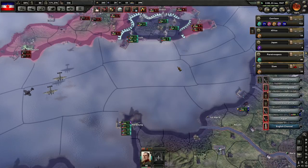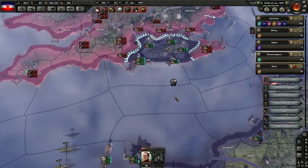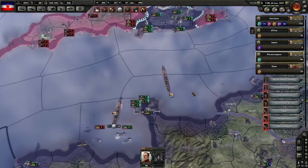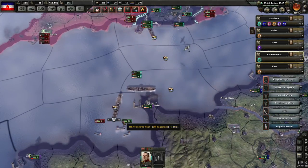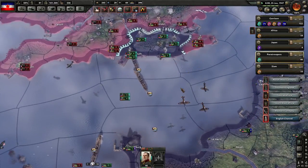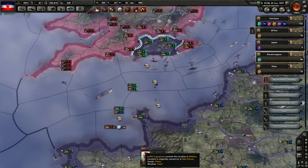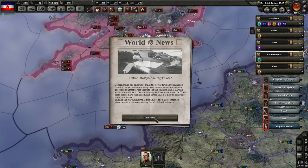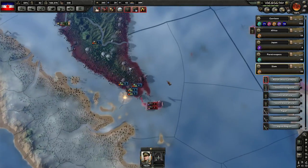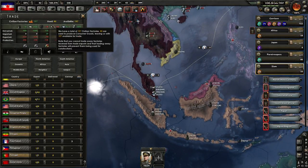We're going to split this into two armies - probably using a level 6 general for one of these wings. You're being attacked by planes, and the planes also spot - there are some submarines over here too. Our cruisers and destroyers are coming in. We've got 46 divisions, we'll see what the number looks like afterwards. British Malay has finally capitulated - thank God! Maybe all we have to do is get out of there.